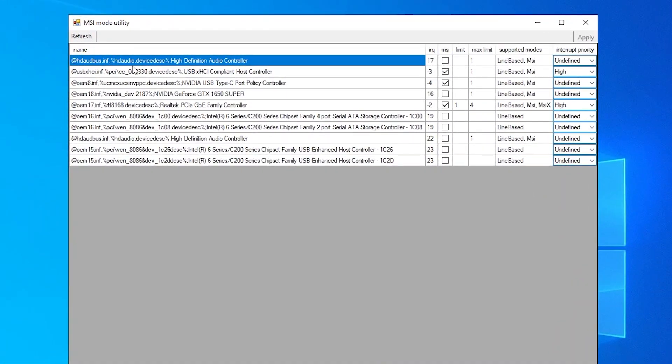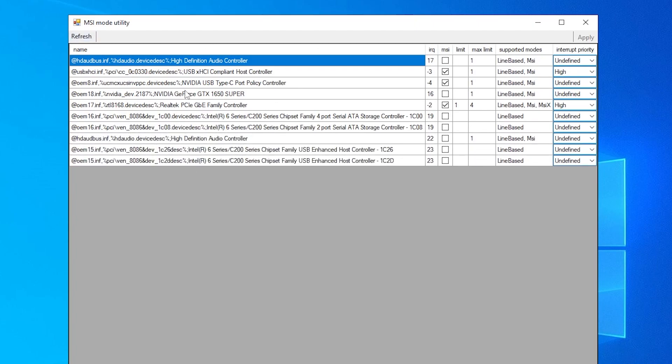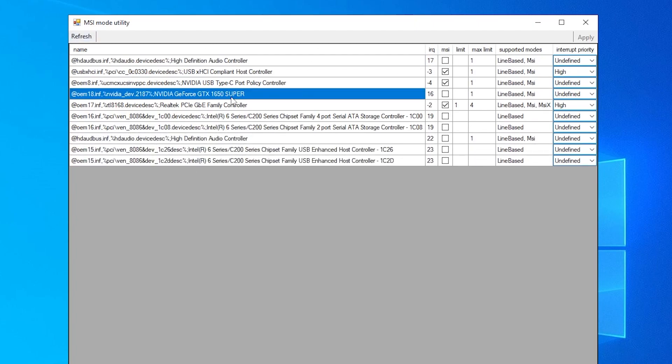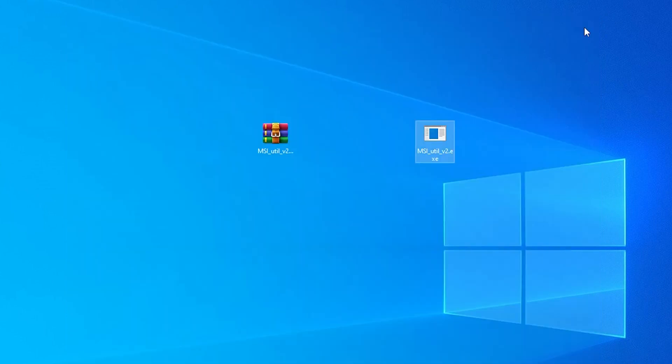Click Yes and here is the software interface. Find your GPU name from the list — click the Refresh button to get the full list. Here is the NVIDIA GeForce GTX 1650 Super — find your GPU model. Check the box for Interrupt Priority and set it to High, then hit Apply. Also find the USB entry, check the MSI box, and set it to High for lower input delay with USB devices.